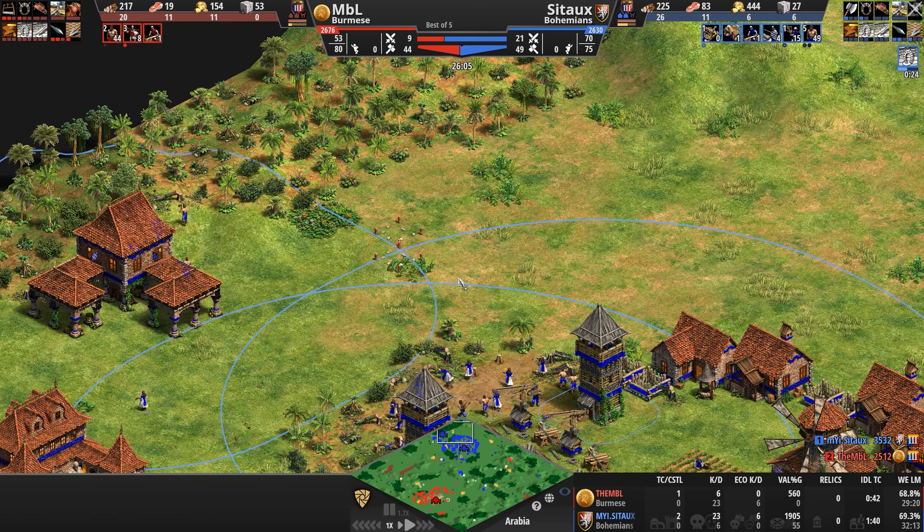The scout cavalry should see them — but oh my god, no. Right on the edge of the vision of this scout cavalry, MBL does not know what's about to hit him. Five archers making their way south through the darkness, through the gray zone. They are marching at night. We'll see what they manage to do — MBL doesn't know for now.